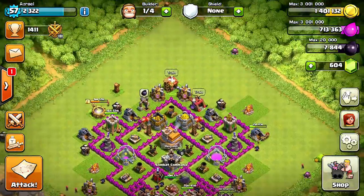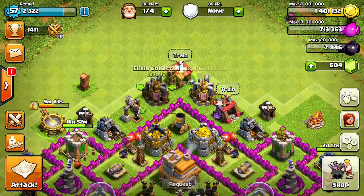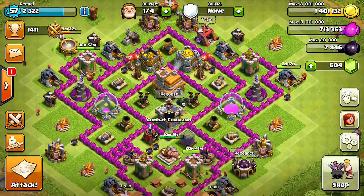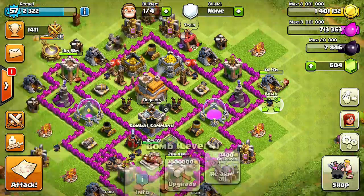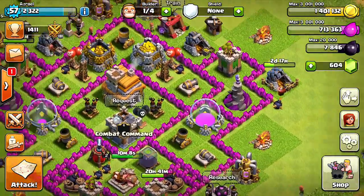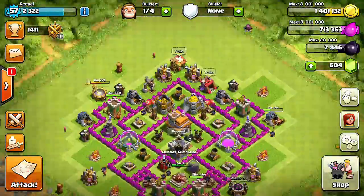Yeah, so I did free a builder. I did have one building this elixir collector, because I do try to not waste my builder slots. But I did end it, because at the end of this video I will start upgrading these walls. And hopefully in the series I will finally get all the walls done. I'm probably going to just barch for a little bit, and then make sure all my walls are maxed out, or the majority of my walls, before I go to Town Hall 8.